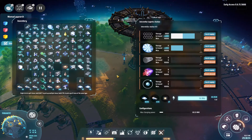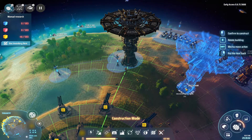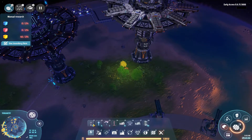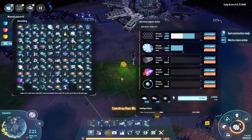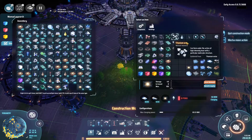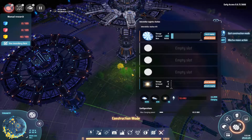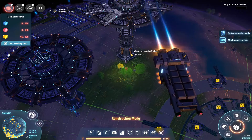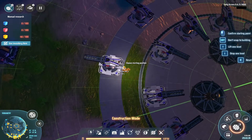Unfortunately we cannot use this station to get the solar sails, so I'm just going to do a quick fix and create another station right here - a secondary station next to that one. This one will keep on going but I won't request any more of this item. I'll get this new station to get the solar sails and set it to remote demand.